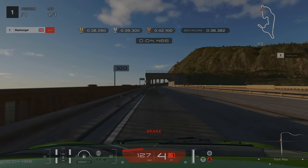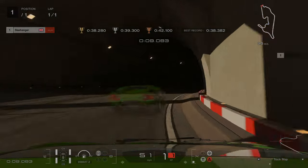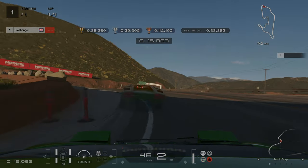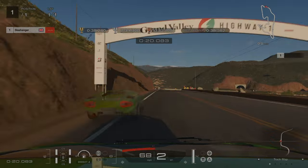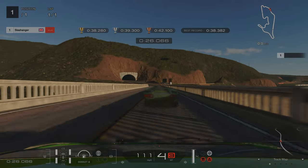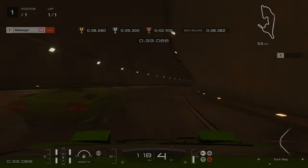We're braking just after the 300m board, down into first gear, and then we're going to stick as tight to the inside as we can. I found that the transition of light to dark really messed up my focus. Short shifting up into second before we go round — try and get as tight to both bollards as you can. Coming onto the bridge you want to get as close to the right and then the left-hand side as you can. As we enter the tunnel we're letting off just before we turn in, again really narrow to the inside, and then back on the accelerator.